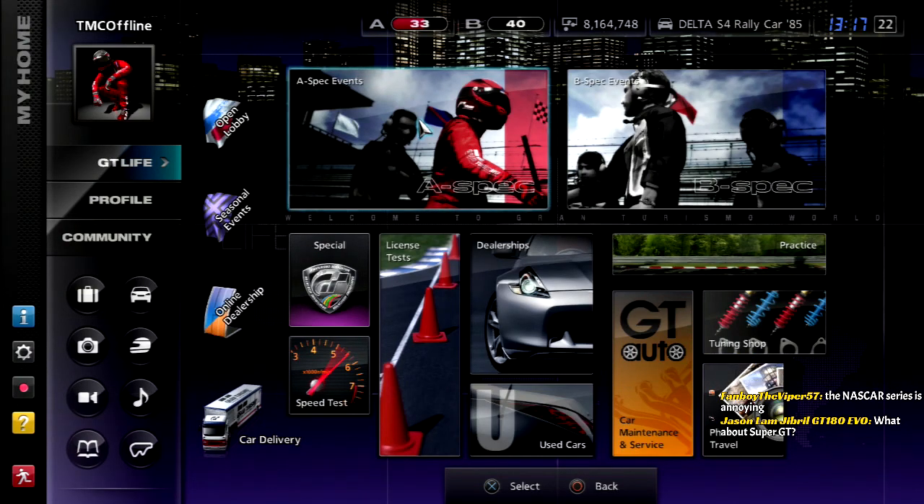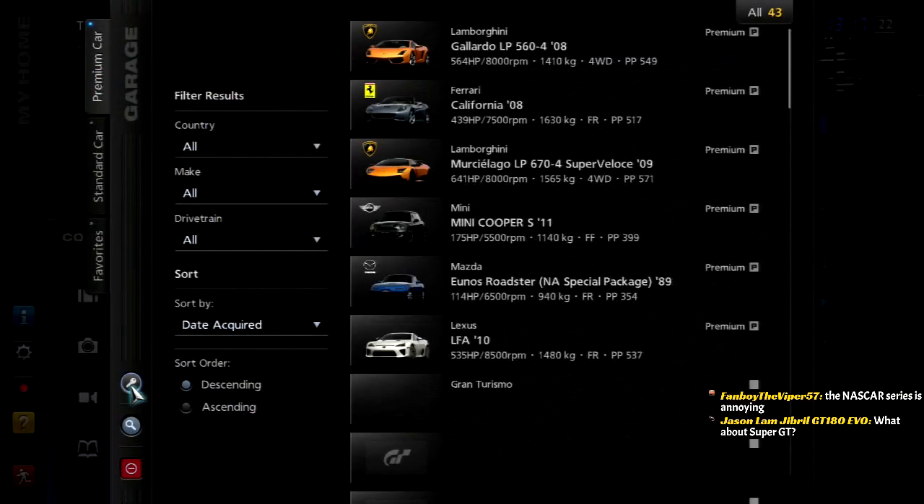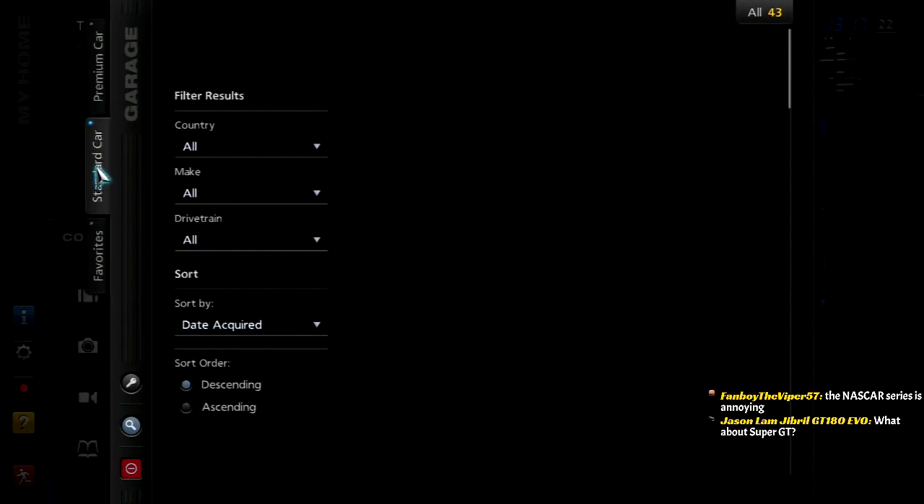Welcome to part number 25 of Gran Turismo 5 A-Spec. This is the Moving Chicane, and today we're going to do the sport truck race. For GT, I wouldn't really classify that as a one-make, so that's going to be much later.